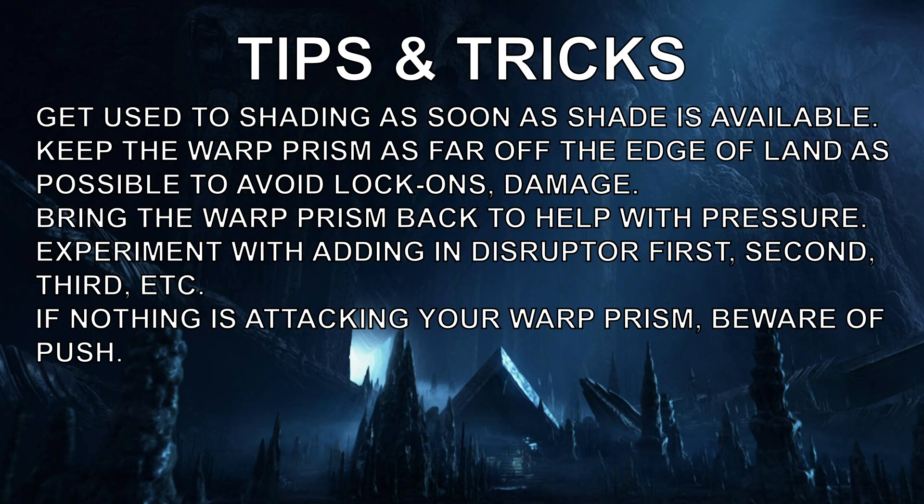Keep the warp prism as far off the edge of land as possible to avoid lock-ons from cyclones or general damage. Zest did dip in pretty far into the main base a couple of times, but that's something you'll want to do as you get more confident. Until you're confident, don't think you're failing just because you only use the ledge of the natural to colossus drop — it means your colossus is probably going to live alongside your warp prism, if you can use its extended pickup range to the best of its ability. Bring the warp prism back to help with pressure — that might include recalling it, and you should have enough energy to recall at many points. Let recalling be your first instinct when you see something happening.